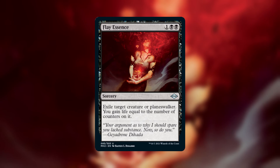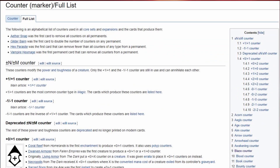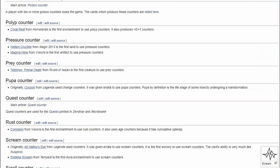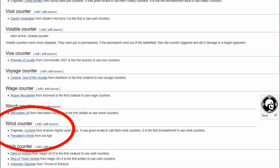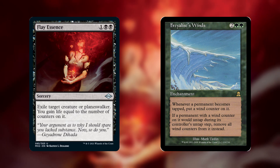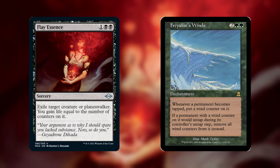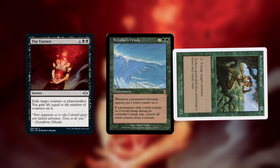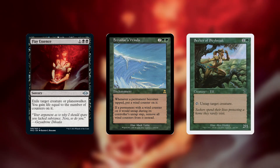That's why we're going to try and find a different type of counter — one that's really easy to get infinitely many of. To figure out this combo, I pulled up a list of every single type of counter in Magic, and it turns out there are 147 types of counters. The 146th option on the list just happens to work perfectly here. Freilis' Winds is a 4-mana enchantment that says whenever a permanent becomes tapped, put a wind counter on it. If a permanent with a wind counter on it would untap during its controller's untap step, remove all wind counters from it instead. Normally this card just makes it so that we can only tap things every other turn, but it also happens to be a really easy way to put infinite counters on a creature. We can use Seeker of Skybreak, which is a creature that can tap to untap a creature. If we make the seeker tap to untap itself infinite times, then that will give it infinite wind counters so that we can Flay Essence the seeker for infinite life.